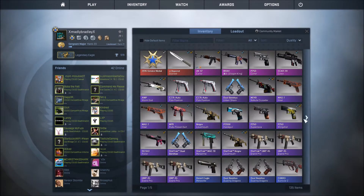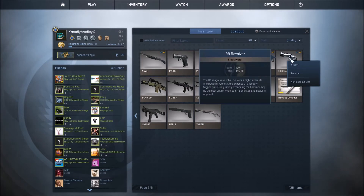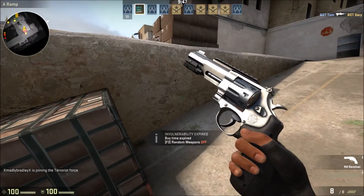So if you go into your inventory, here's the R-8 revolver — replaces the deagle as I said. If you go into the buy screen, you can see the R-8 revolver, and the animation is actually pretty sweet on it.